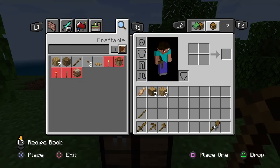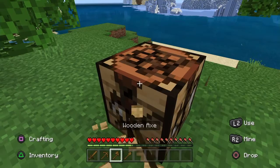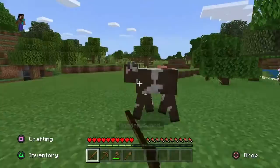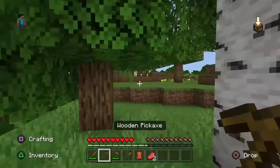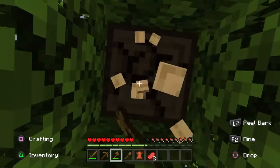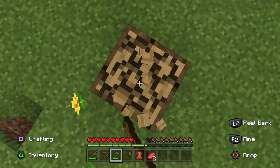Got an axe, axe and a shovel. I really like to put my things in a specific place. All right, let's go get some — come here, cow, I need you. Oh no, that's the Minecraft peaceful tone I like. I don't think I've heard this one before.